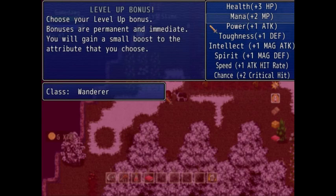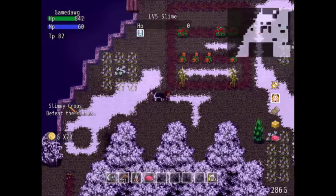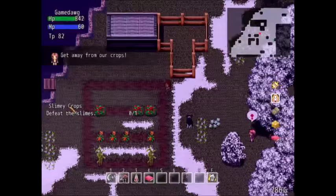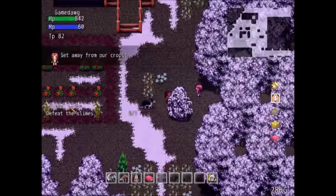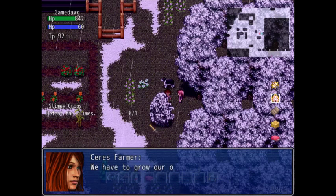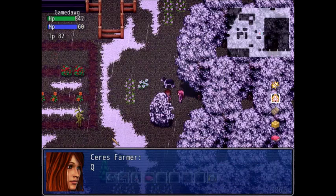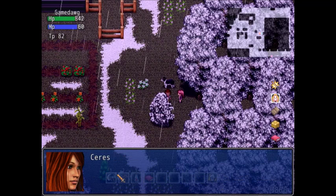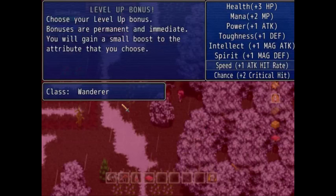Nice — level up. Let's go for raw health this time. I'm going to try and go for the same stat as before — toughness again. Wait, I have 800 health? That gave me like three health — maybe that wasn't the best idea. Is that all the slimes? Let's go talk to her again. 'Thank you so much, wanderer — now we can safely get back to tending our food. Something called the Harvest could leave us so empty.' Level three!